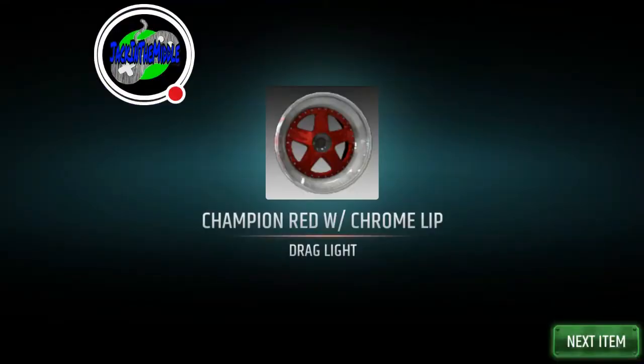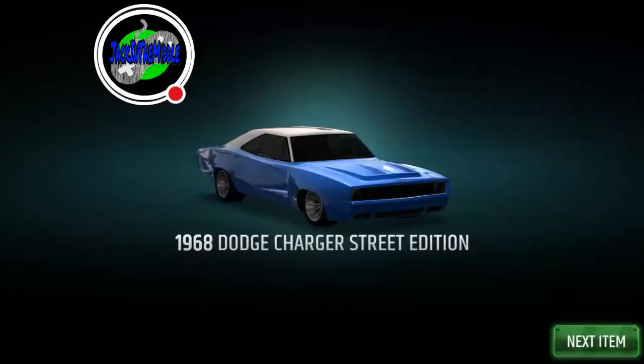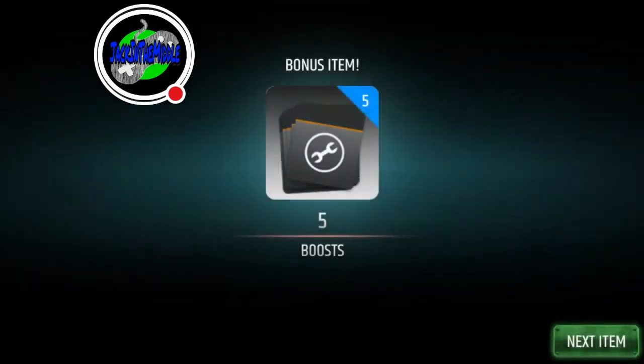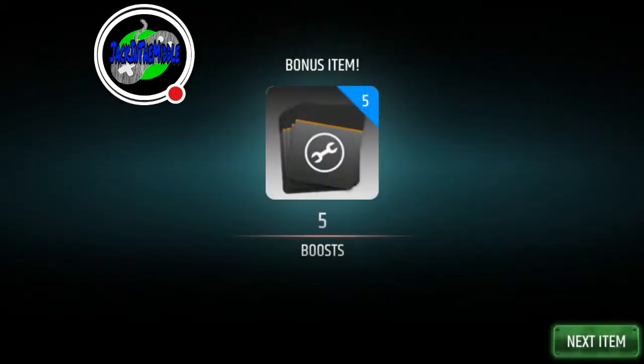Alright, we get a deal — got the champion red with chrome lip, we've got two of them. Got a magnesium wheel. We've got a free car coming up — that's the '68 Dodge Charger Street Edition. And there we go, the Eclipse GSX! I want that car anyway, so it's worth opening up these crates. That RS 500 — I should do a tune video for it, actually I have a 1663 tune I should show you guys.